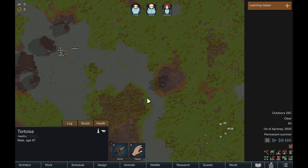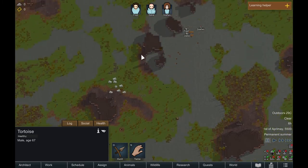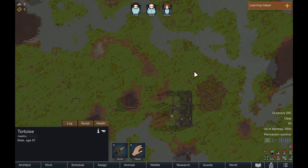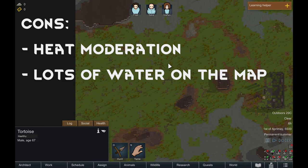You may run into the occasional Gungan — prepare to hear a lot of 'Misa gonna die.' But apart from that, I think this would be a great map for your first or second playthrough. There will be a list of pros and cons on your screen. After that, we will move on to my favorite map of this game, the Kashyyyk map.